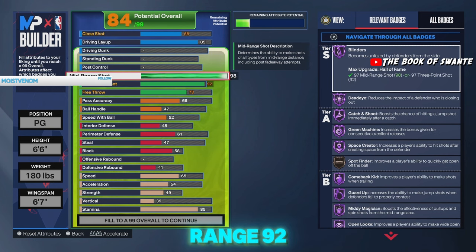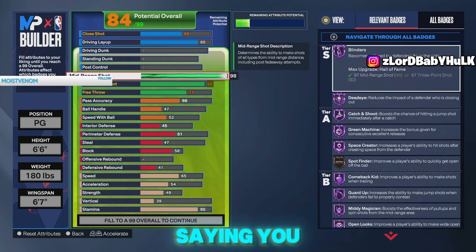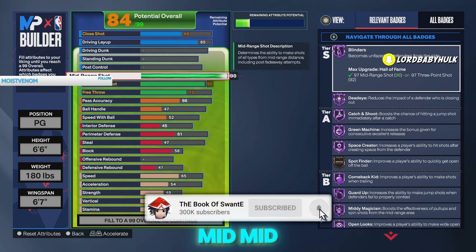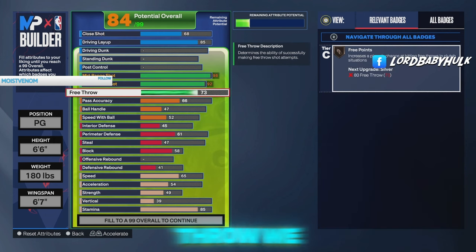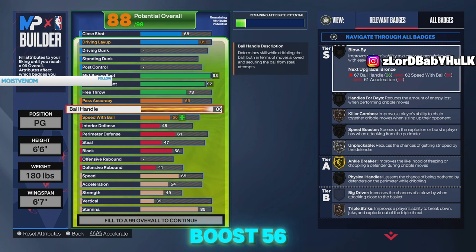98 mid-range, 92 three, 85 drive and layup — Devin Booker unlock, bunch of finishing badges, top finishing badges. You basically get all the shooting badges, and with the 98 mid-range it's gonna be very easy to make shots even at the three. I have a 98 mid-range build and like a 94 three-point, but the 98 mid makes shooting at the three way easier — it's night and day. 73 free throw, 69 pass accuracy, 86 ball handle so we can speed boost, 56 speed with ball.